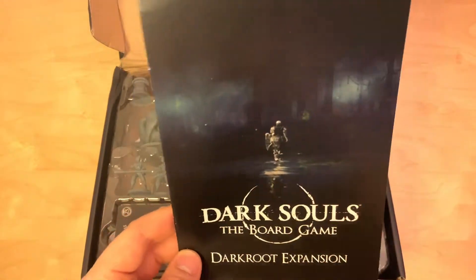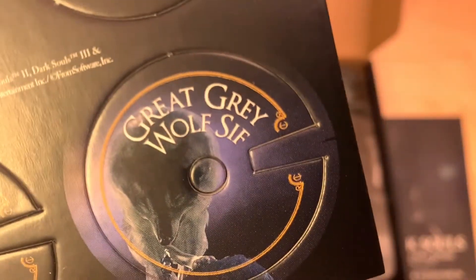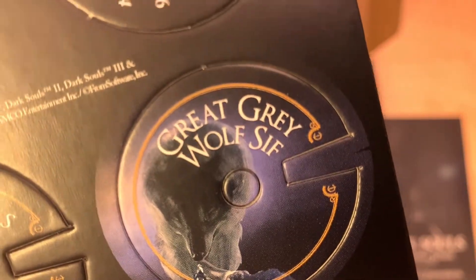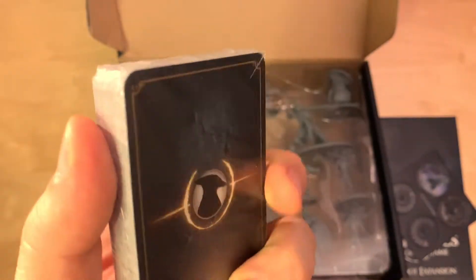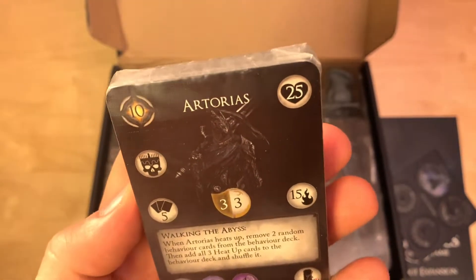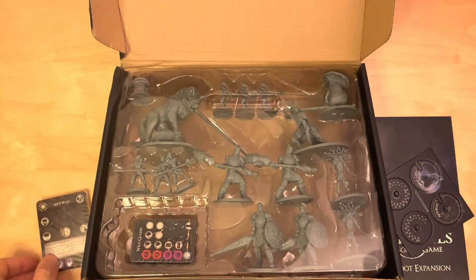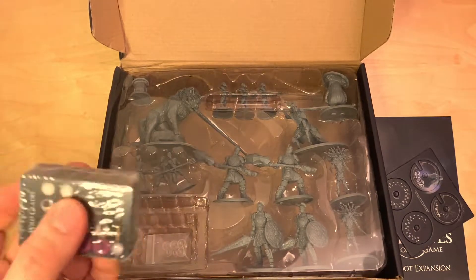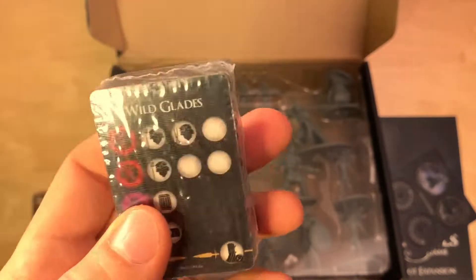So here we have the manual, the two health dials for Artorias and the Great Grey Wolf Sif. Then we have the first pack of cards, which I believe are all the Behavior and Data cards. And on this pack, I believe we have all the Encounters and New Treasures. These pieces you use to assemble the health dials — let's do that now.